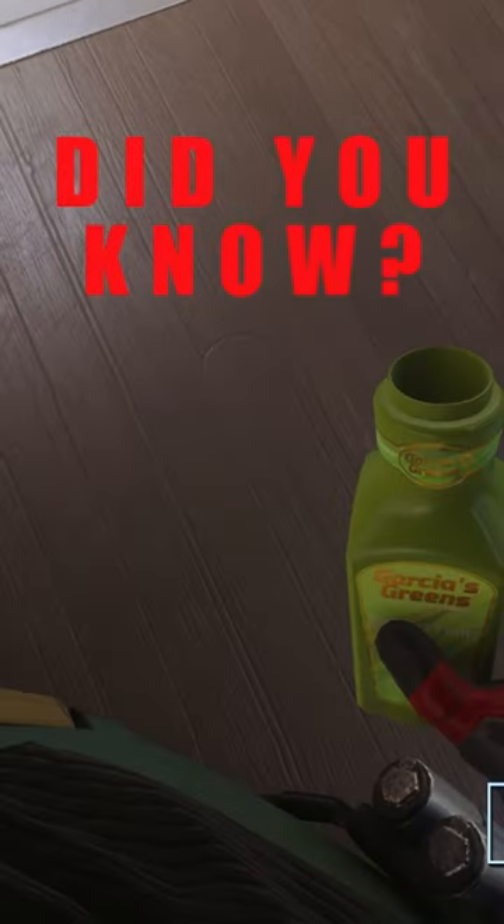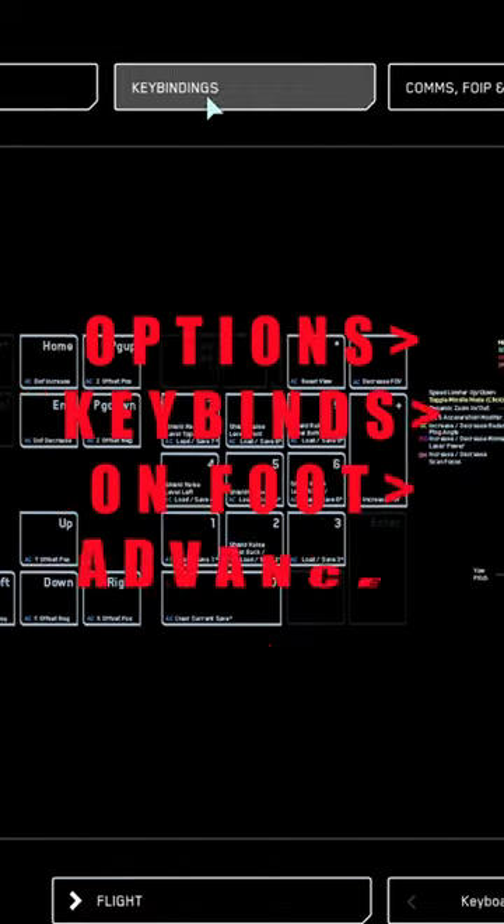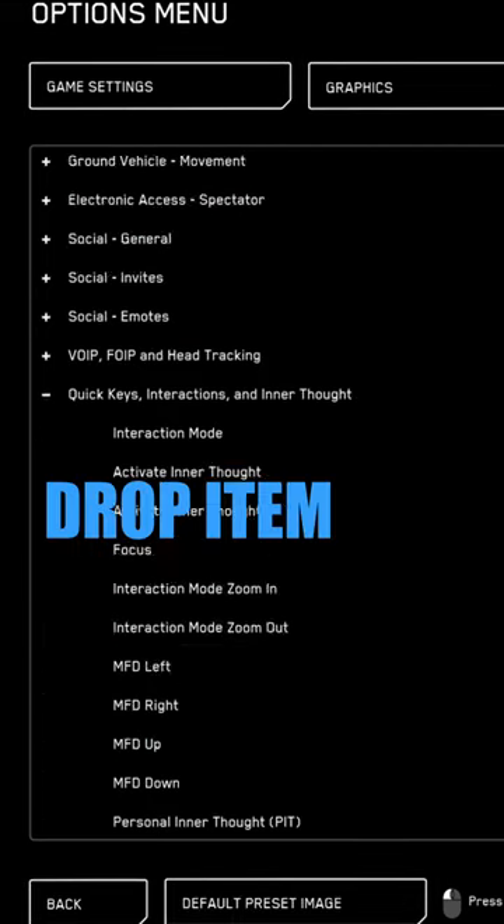Did you know in Star Citizen you can bind a hotkey to drop carried items? From the options menu, select keybinds on foot, then advanced controls, scroll down to quick keys and you'll find drop item.